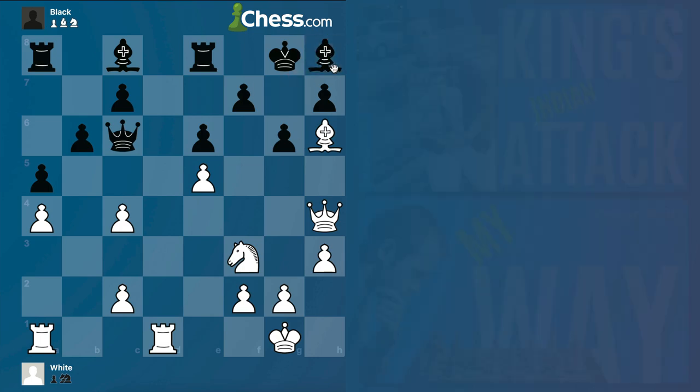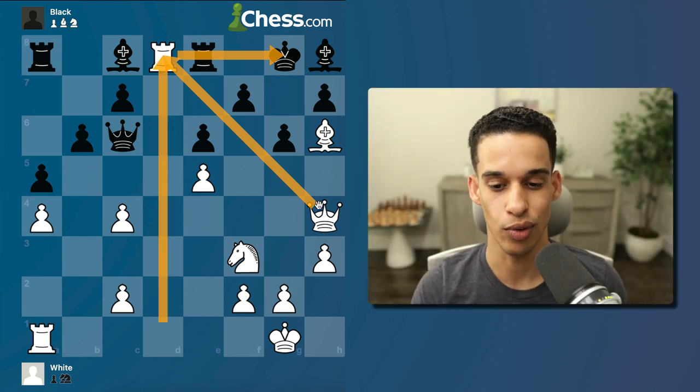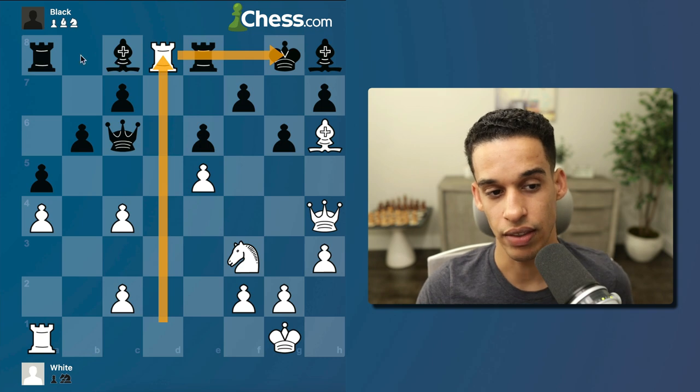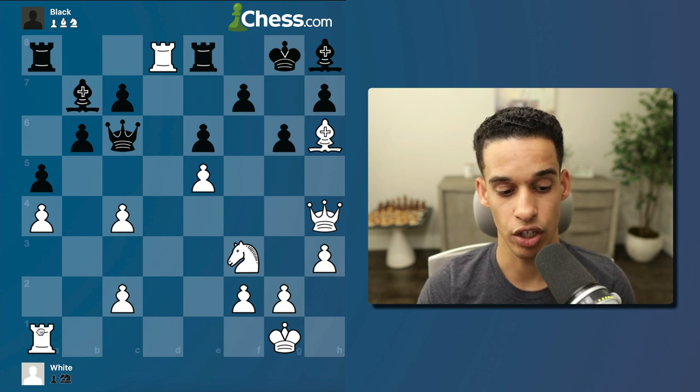They used an idea I mentioned in lessons 79-80 when we talked about the King's Indian Attack. Rook d8 punished them through the dark squares, through the open file, through the powerful diagonal, because our pieces are more active and they are still behind in development.